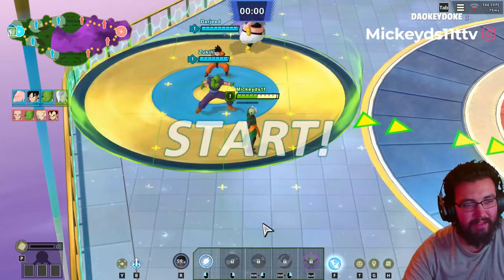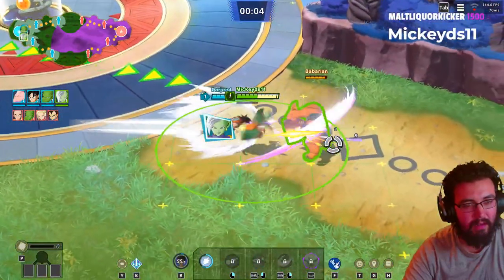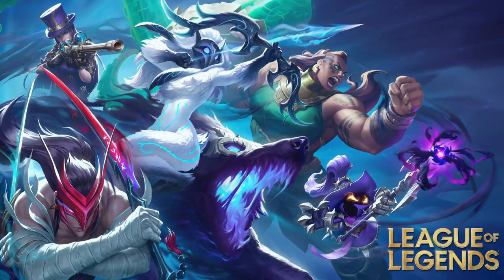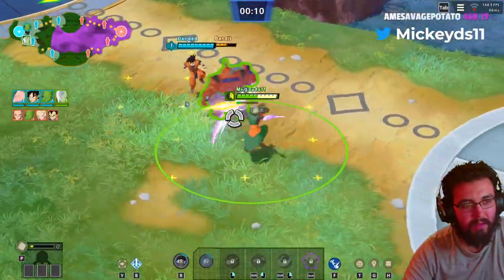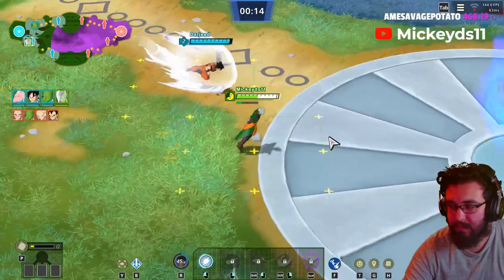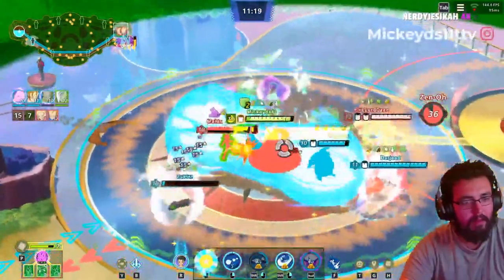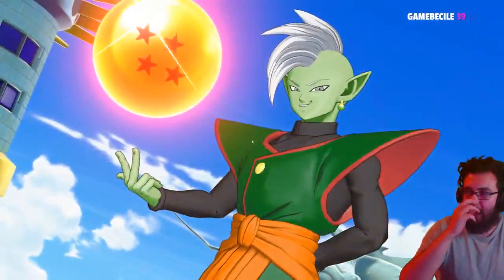Is it any good? First things first, the gameplay. How do you play? How do you win? I would say it's a mix of League of Legends and Pokemon Unite, with its own little twist. Like most MOBAs, you take out the towers — which are God Destructions in this case — and you take those out to get closer to the core, which is called a Dragon Shell. Once you destroy the Dragon Shell, a Dragon Ball comes out, and once you pick up that Dragon Ball, you win the game.